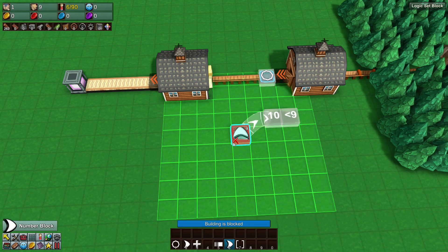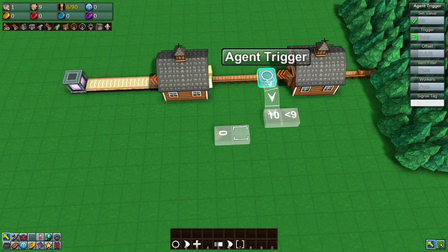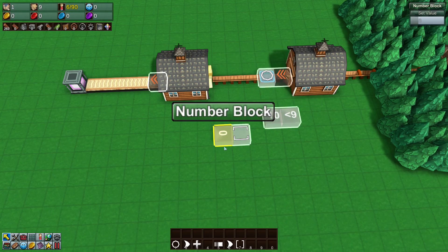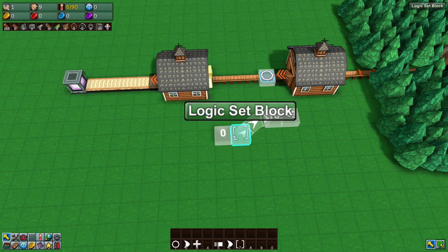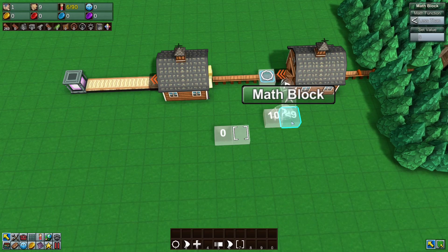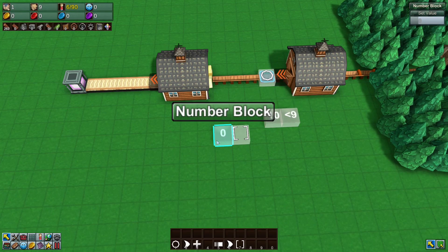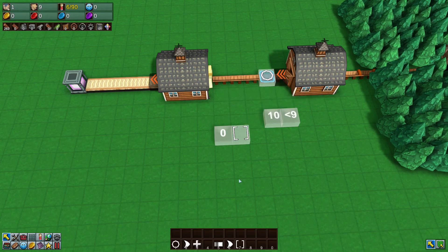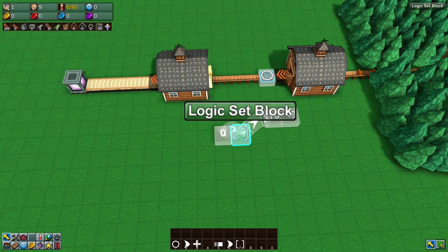A number block is slightly different from a counter block. A number block doesn't count up every time it receives a signal — it just takes whatever signal comes in and makes that its stored number. If it receives a true signal it gets one; if it receives a false signal it gets zero. We want it to be zero, so we connect it to the logic set block.